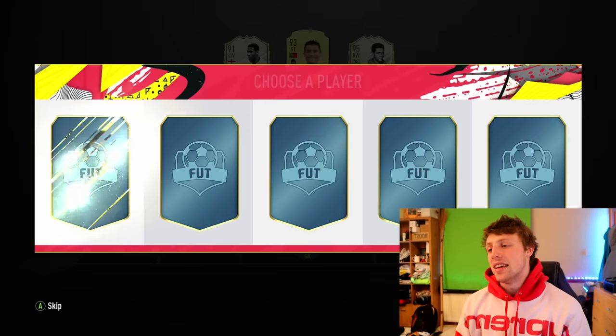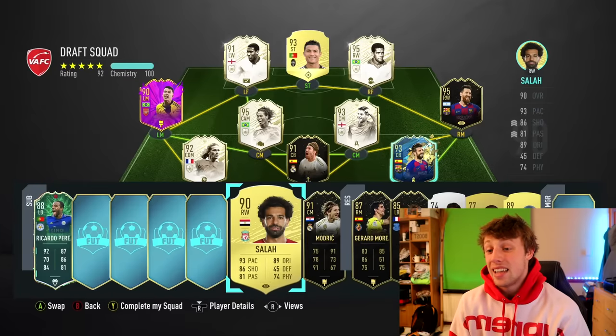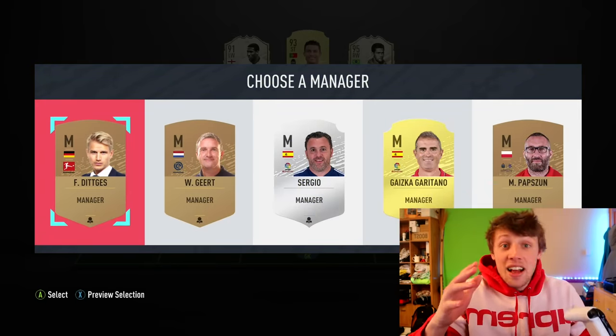Come on — it's 90-rated Salah. That takes us down to 92 rated. That's not ideal. The subs are always letting me down. We scraped to 192 I suppose. Oh my God — honestly, my first three drafts and they've all been 192s.